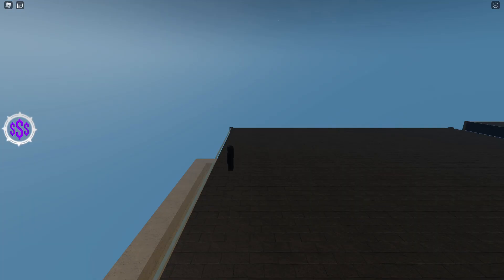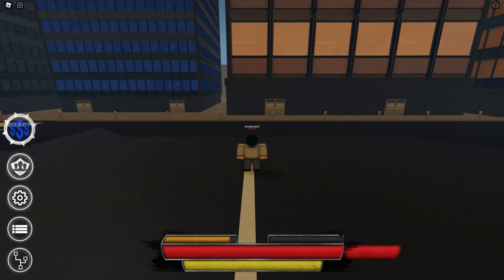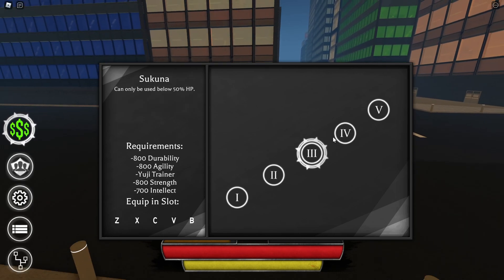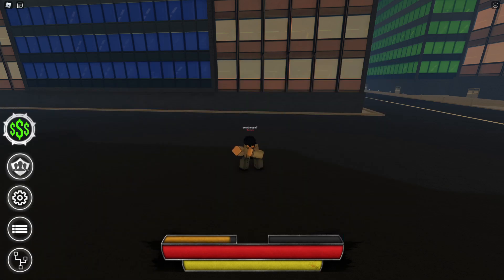It's time to flex that on the Project Bucket Discord. Yes, we have Itadori now. Here we go, so now it's time for the showcase. I think Itadori is 800 on all stats except for intellect — intellect is 700. So 800 on all stats except for intellect.